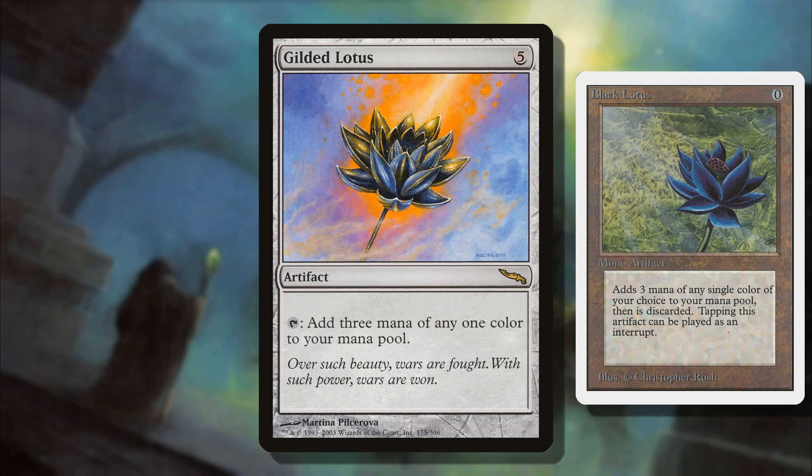If you ever needed to know how powerful a card like Black Lotus is, just know that people would be willing to pay 5 mana to do the same exact thing.